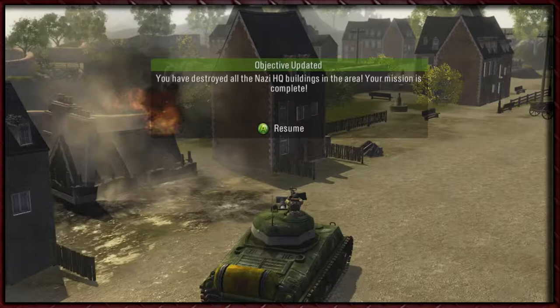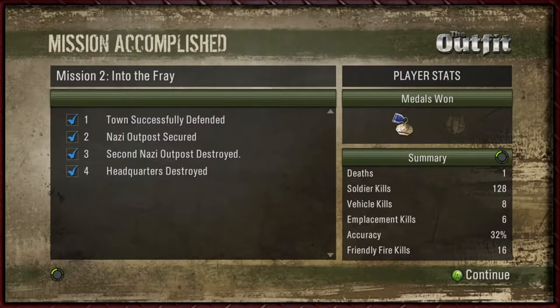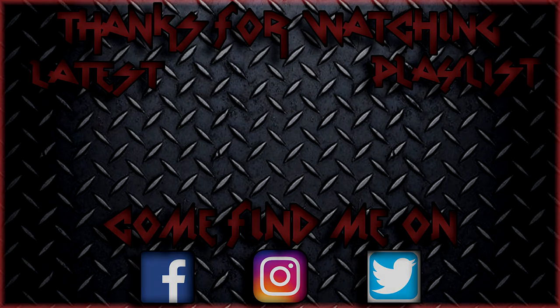You have destroyed all the Nazi HQ buildings in the area — your mission is complete. Excellent — oh, literally complete! Mission two: Into the Fray. We didn't destroy all of the searchlights — we missed one. Well, it doesn't matter, we don't actually get anything from doing those, but I'm going to try and remember to do them all. Anyway guys, thank you very much for watching. When we come back, we're going to continue pushing and putting pressure on this guy. Till then guys, till then.